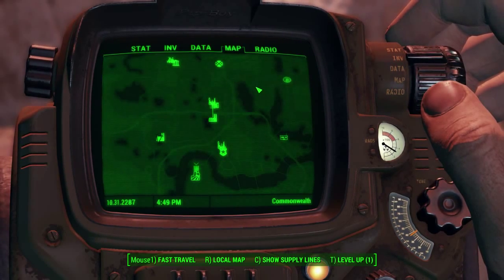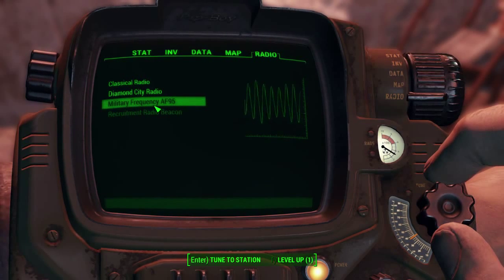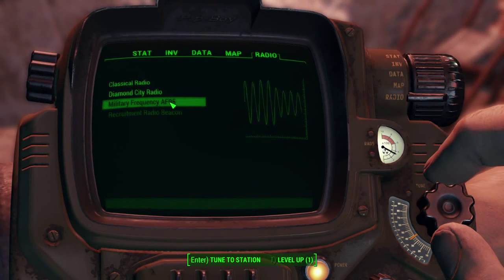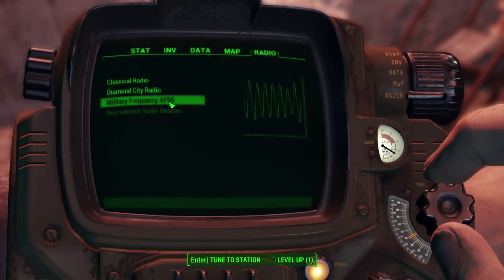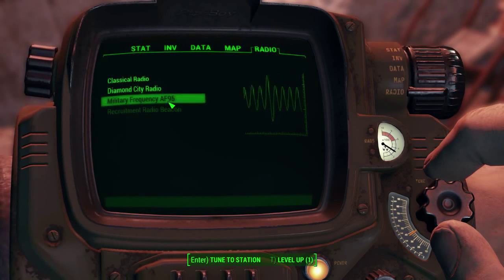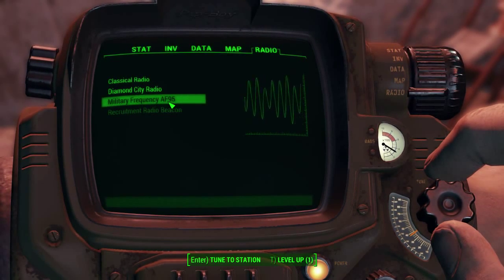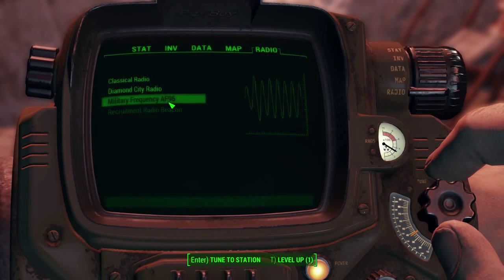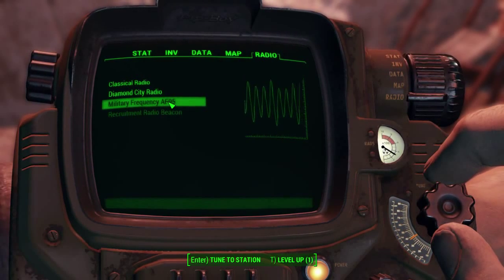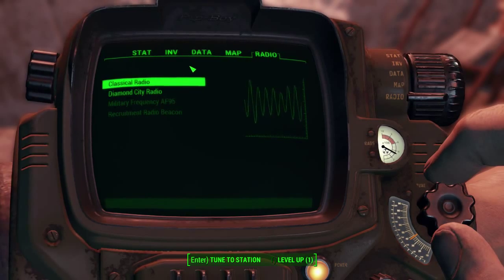You need to go to the right frequency on your radio — it's the military frequency AF95. Just click on it and go to the area I showed you. If you listen to the distress call you'll get a marker too, so it's not complicated. Just go there and follow the quest.